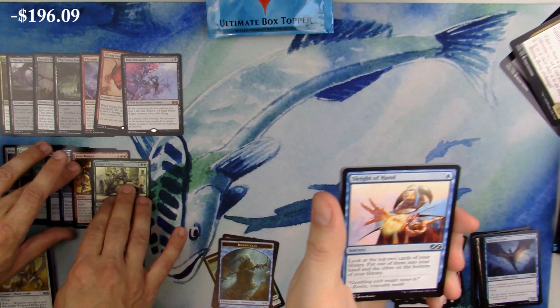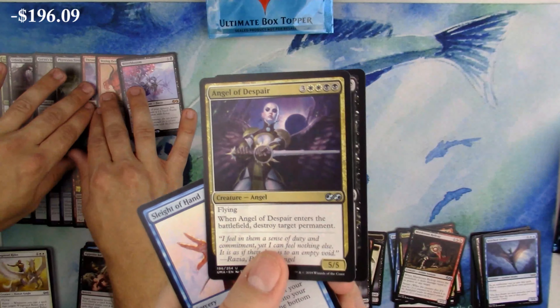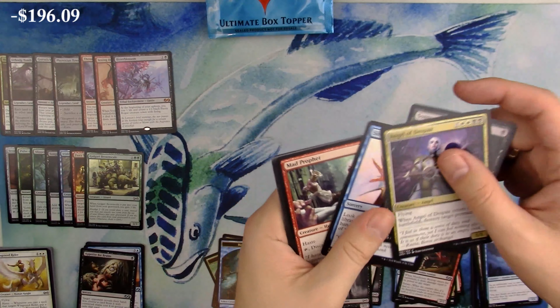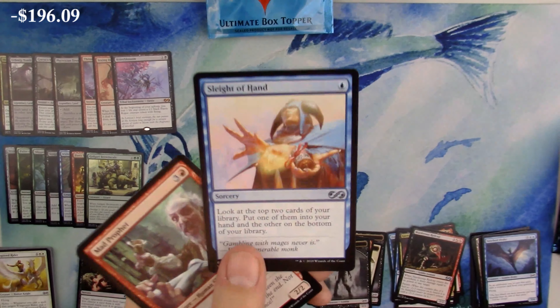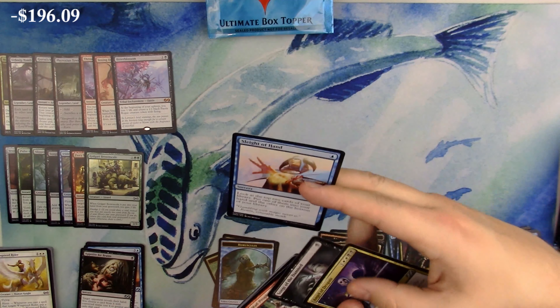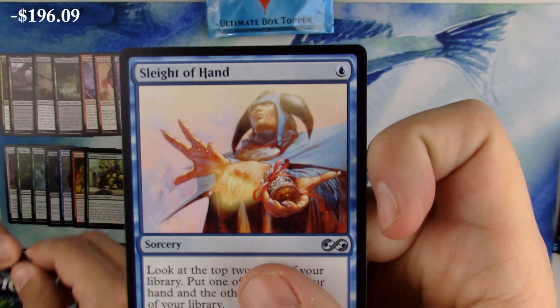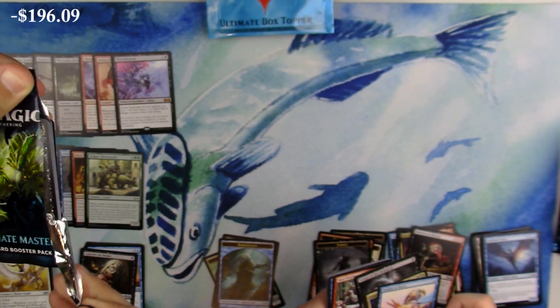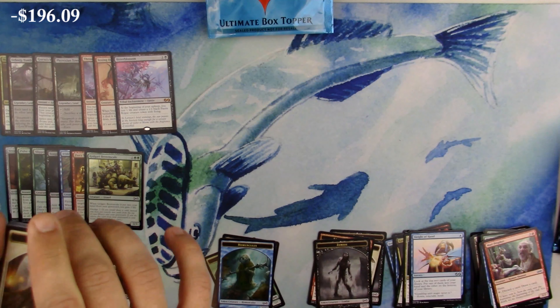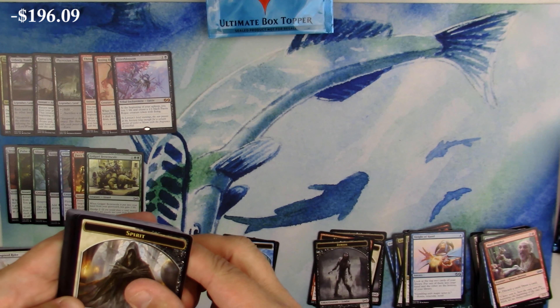Songs of the Damned, and Angel of Despair as an uncommon - what the hell, uncommon Angel of Despair, rock and roll! And Sleight of Hand - very good card, very cool. That is the 8th Edition Jim Murray art on Sleight of Hand.